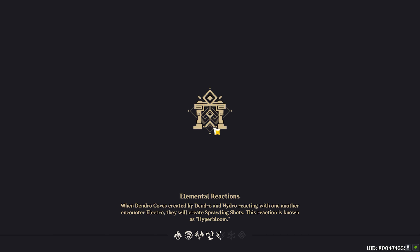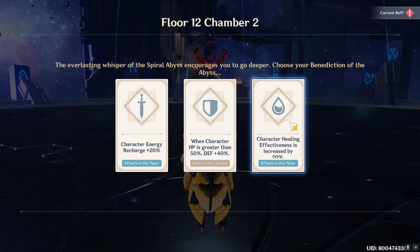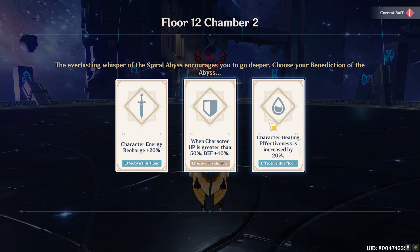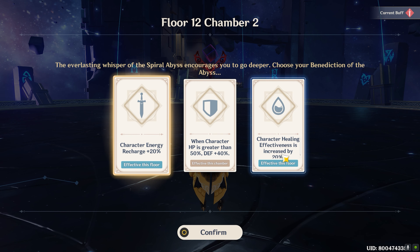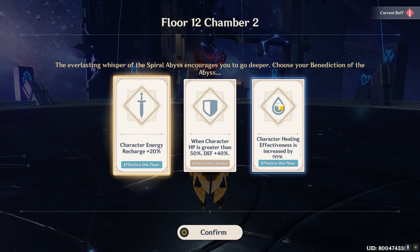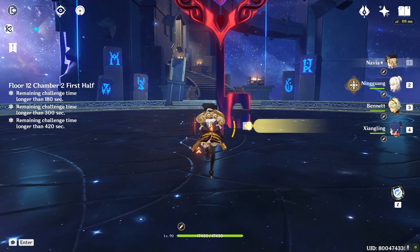This is how I did it — with kind of no rotation, or maybe it is a planned rotation if you could say. But I couldn't save Yoimiya's ultimate for the end, so bad luck for me. Let's take a character energy recharge since I don't have a healing card here — it's of no use for me personally.